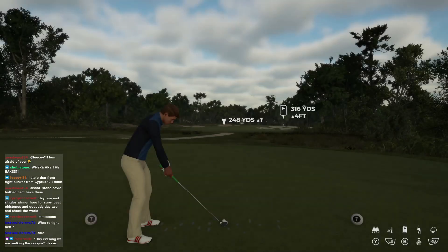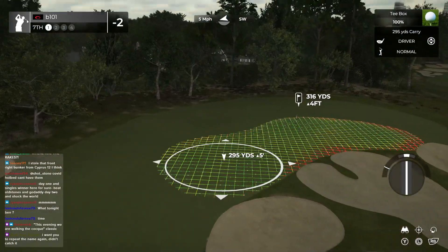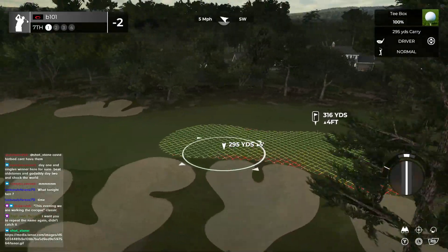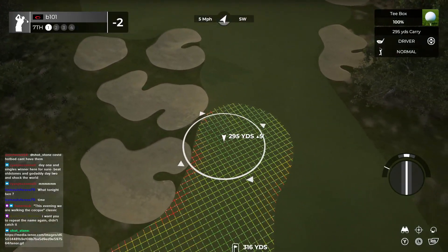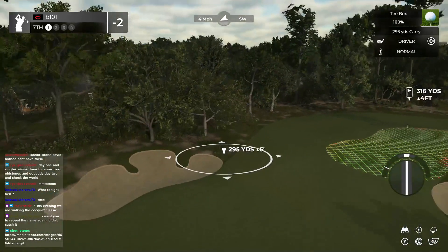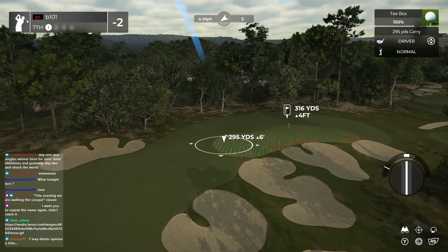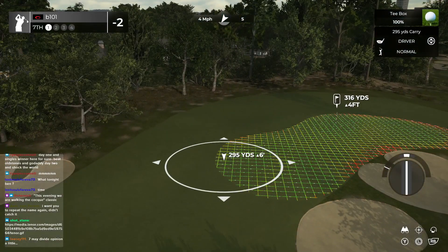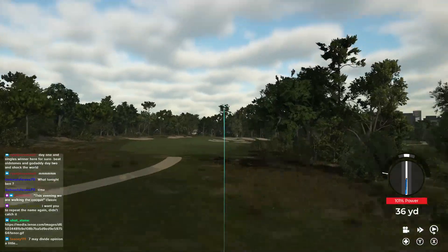I was wondering when we'd get a shorter, more drivable par four. As always with these you're looking for a reason not to go for it. I would have liked the slopes on this green amped up or the green made a bit smaller — I love the concept. It's definitely a concept I've seen at Commonwealth 16 or Metropolitan 16 — one of them. There's a short, very angled hole that looks sort of like this but the green is tucked more around the corner. I don't think there's a reason not to go for this.